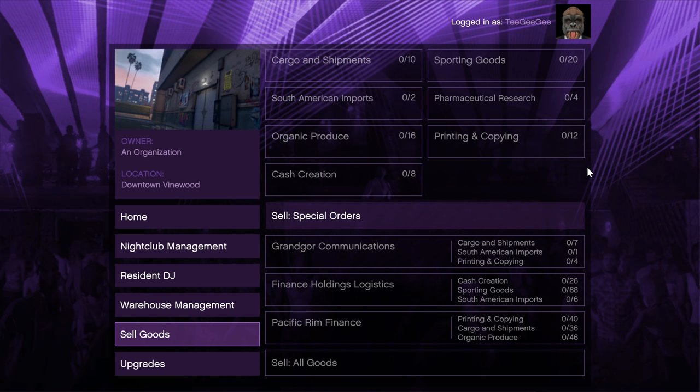The sell screen is quite different from the other businesses — there's a cap on how much of each type of product you can hold, and that cap isn't very high. With South American imports you can only hold 2, and sporting goods only 20. That's why storage upgrades are extremely important if you want to hold a lot of stock. And here's why I love the nightclub so much — Rockstar had time to learn from their mistakes with previous businesses, so no matter how much stock you have, there's always only going to be one sell vehicle. That makes this business really, really easy to run. This is the ultimate passive business.